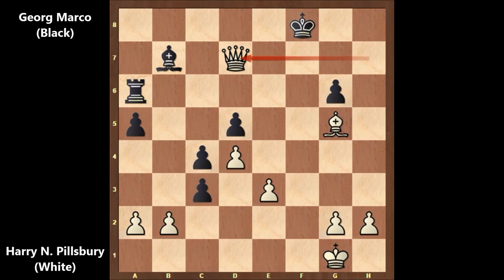How to defend after queen takes on d7? Bishop to h6 check — and then getting checkmated. Can you see a reasonable defense? There is no defense. This is why Marco played the best move and resigned. Resigning was the best move in this position. What a beautiful chess game by Harry Nelson Pillsbury!